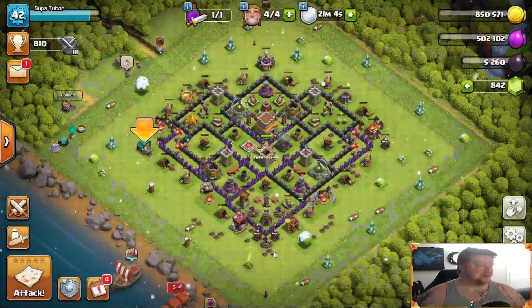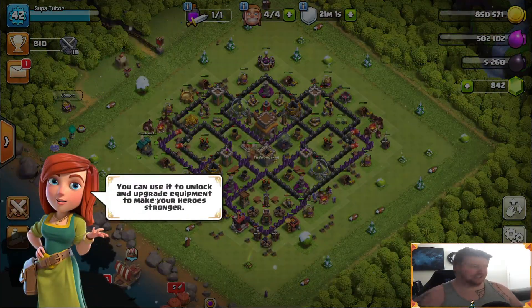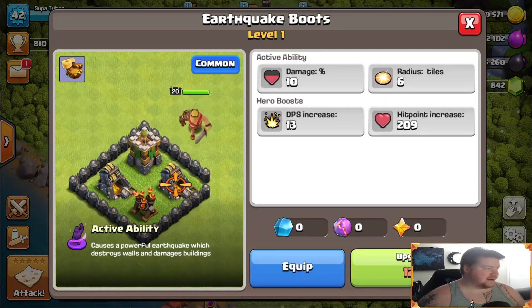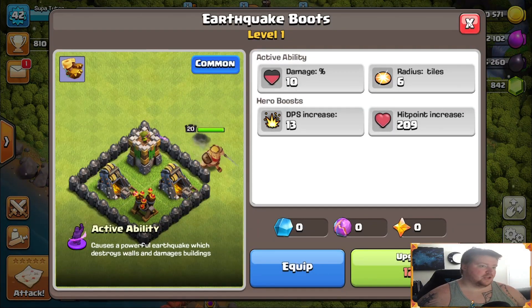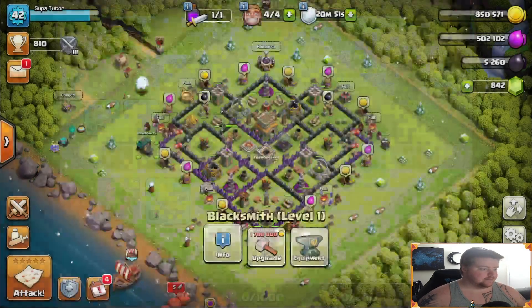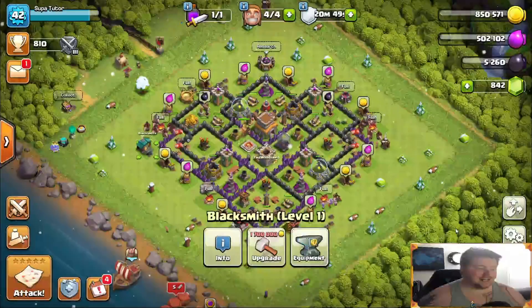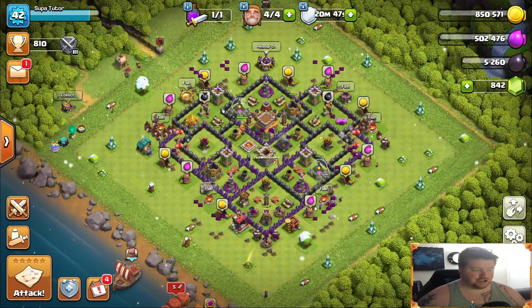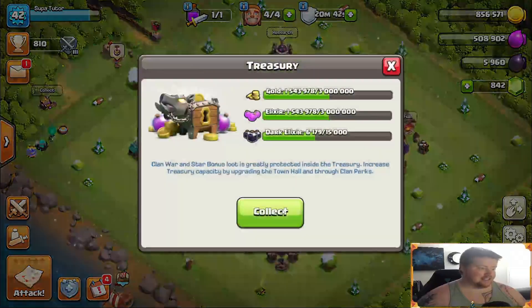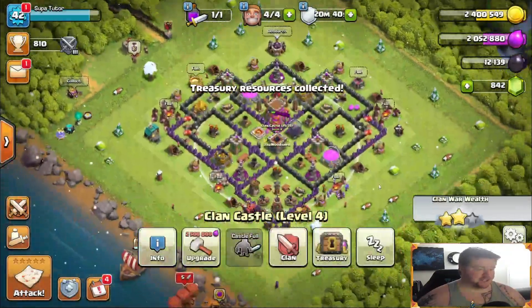We got our mortar and our archer tower upgraded. We have our blacksmith now unlocked — that's going to be so sweet. We now have earthquake boots for our king, and our king can now go to level 20. I cannot actually upgrade the blacksmith at Town Hall 8 — I believe you just unlock it at Town Hall 8 and don't actually get it at Town Hall 7. So here's what we're going to do: we're going to get one more set of upgrades.